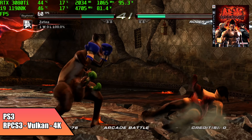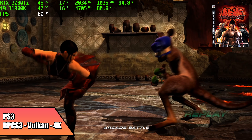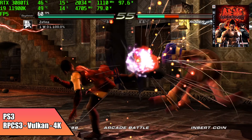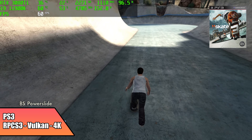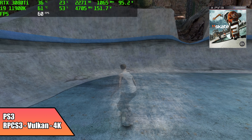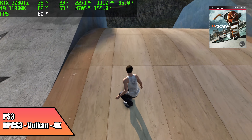PS3 using RPCS3, Vulkan backend, 4K — performs really, really great. This isn't a super hard game to run; it's Tekken 6. If we look at GPU and CPU usage, we're sitting at around 14 to 17% on the CPU. But there are other games that are really hard to emulate with RPCS3 that require a lot more CPU power and utilize more cores and threads — like Skate 3. Using the same settings, just swapping the game out, we're up to 53% utilization on the 11900K — a big jump from 17% — but we still have plenty of power. 4K, 60, really good performance, and it looks amazing. I haven't noticed any dips at all.